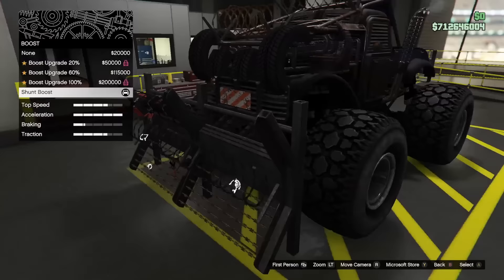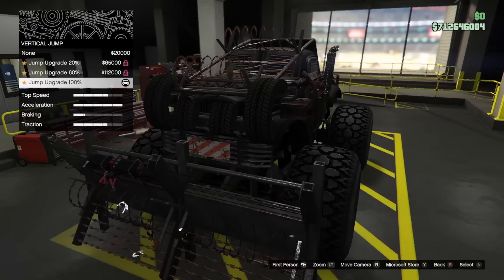For beginners, I recommend using either the Sasquatch monster truck or the ZR380, as they allow for fairly easy control while in the air. I will be talking about more advanced moves and some of the harder vehicles later in the video.